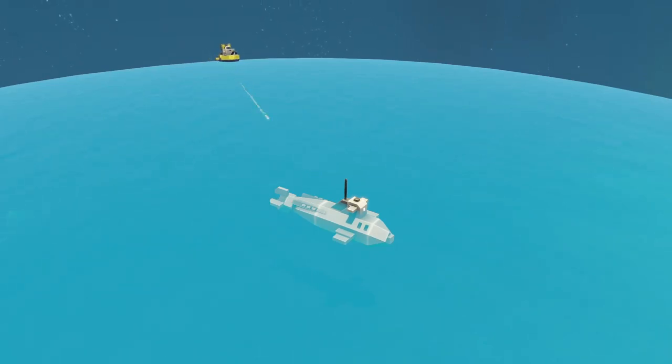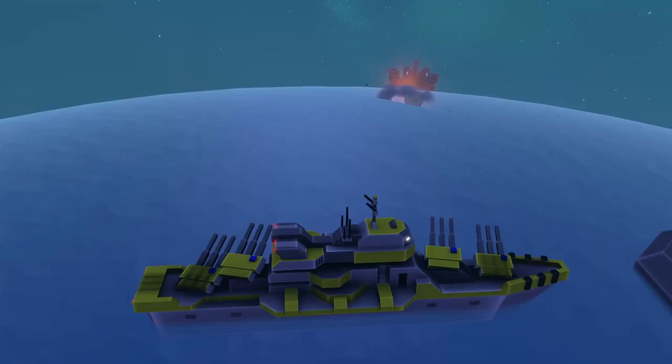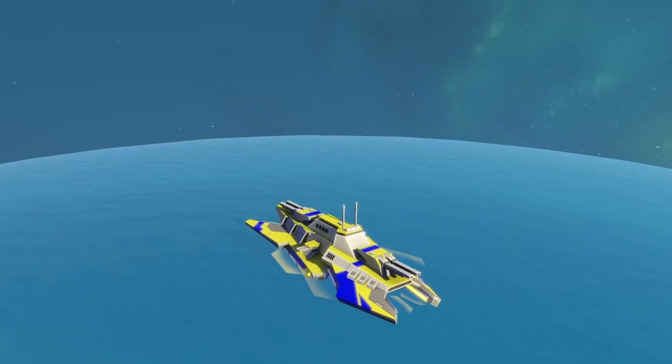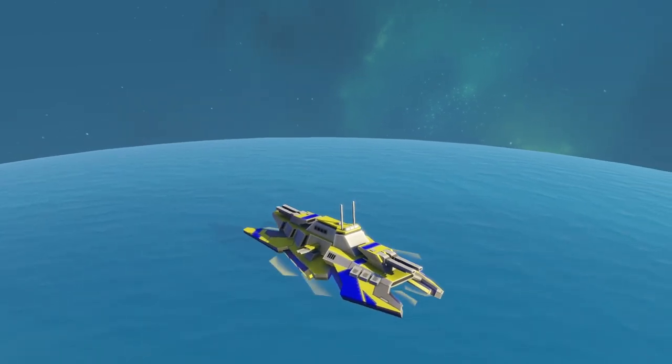Welcome to Planetary Annihilation Titans Mechanics. In this video I will cover the naval units. The naval units are extremely durable, powerful, and have high attack range. The units can only move in water except one unit. Most naval units have very slow movement speed.